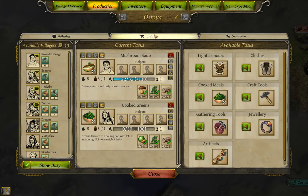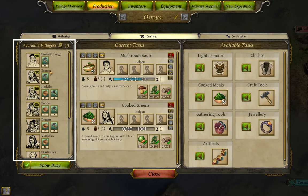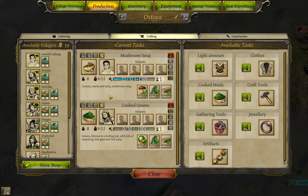Moving to the middle tab: Crafting. The townsperson list on the left re-sorts so the best crafters are on top. I'm currently making two recipes — cooked greens and mushroom soup. The crafting points needed are calculated the same way as gathering. Unlike gathering, the Realism difficulty setting doesn't limit production here, so extra crafting points carry over to the next recipe. This meter shows what crafting or gathering looks like when progress is partially complete.